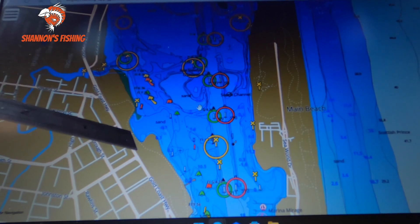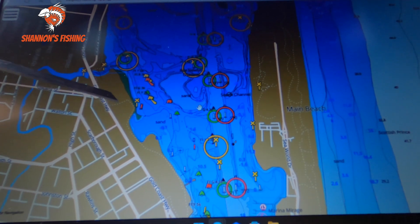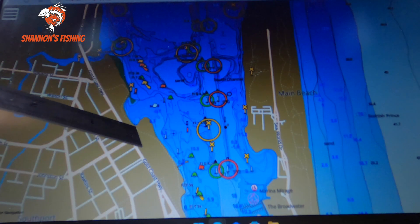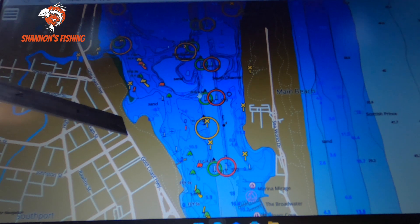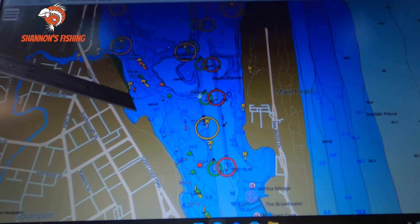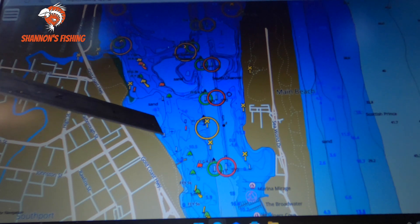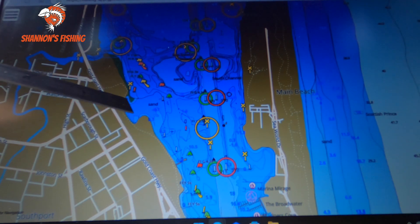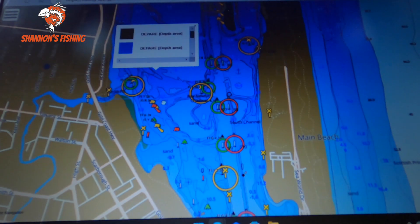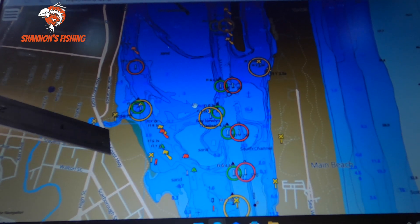Up here a lot of guys will know this — there's Nerang Howards here and a little bay. You've got the new Smith Street boat ramp just over here. Down in this bay, off these two points — these are filled-up sand areas — you can park in the Nerang Howards car park and just off this point, along this edge, and off this other point you can cast a few plastics or even some jerkbaits. It's quite shallow through here and it's also a good spot for a few flathead. A lot of people bypass it, but you do get some good fish here.